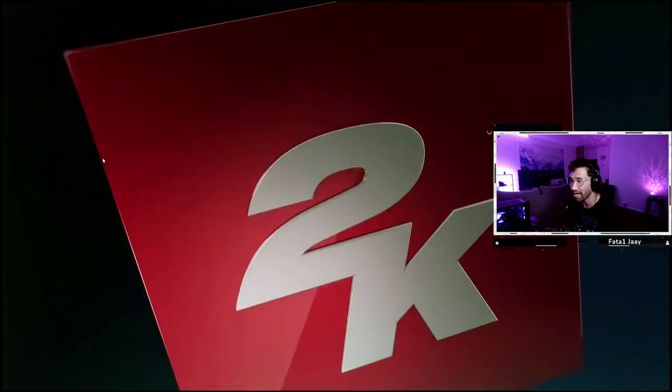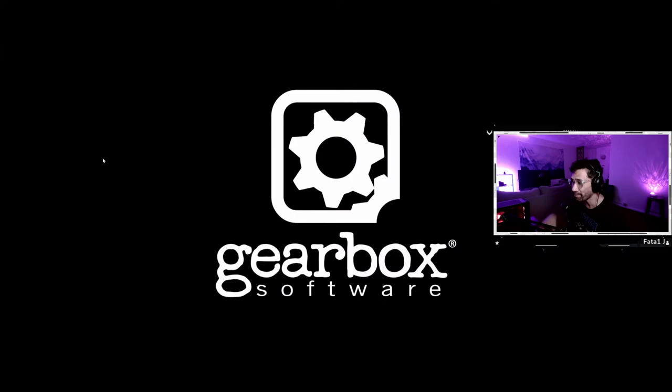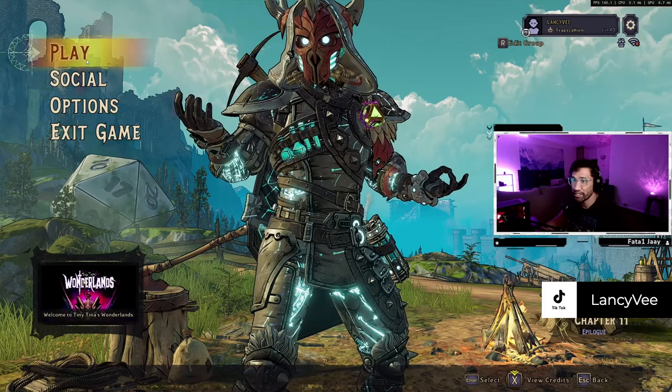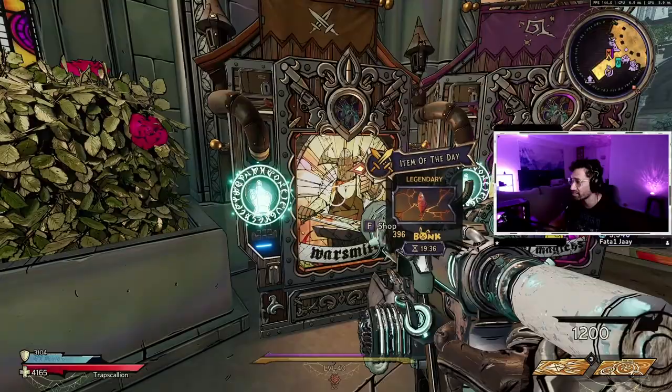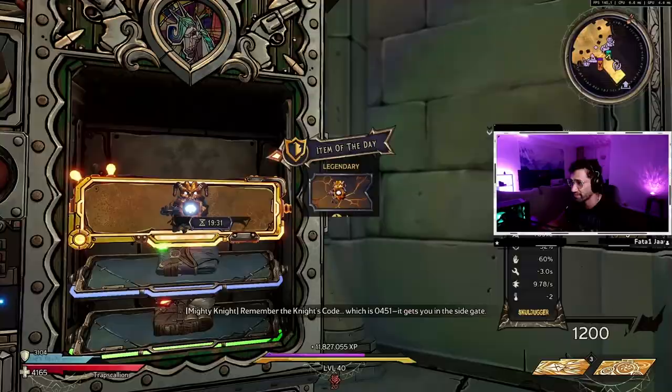So the reason why you want to disable your internet connectivity is because we don't want the game to be downloading the hotfixes that Gearbox has — the latest and greatest hotfix. So we're gonna be bypassing that by disabling your internet connectivity. We're at the main menu. Now you can go ahead and hit play, hit continue. I like to do this at the Chaos Chamber vending machine.